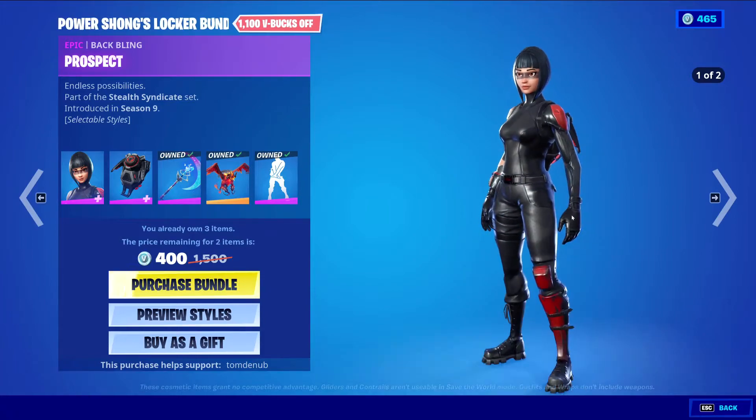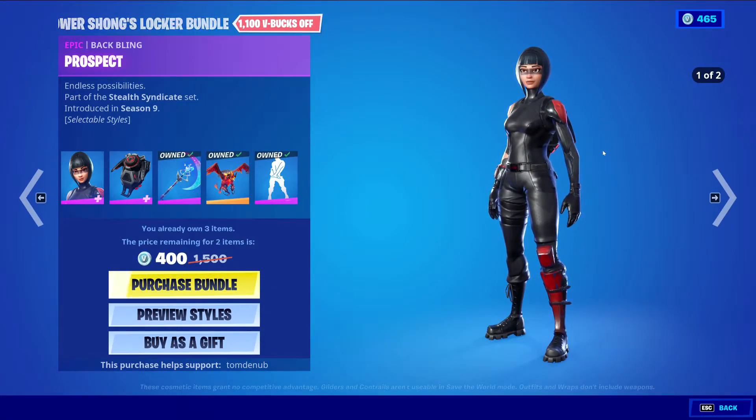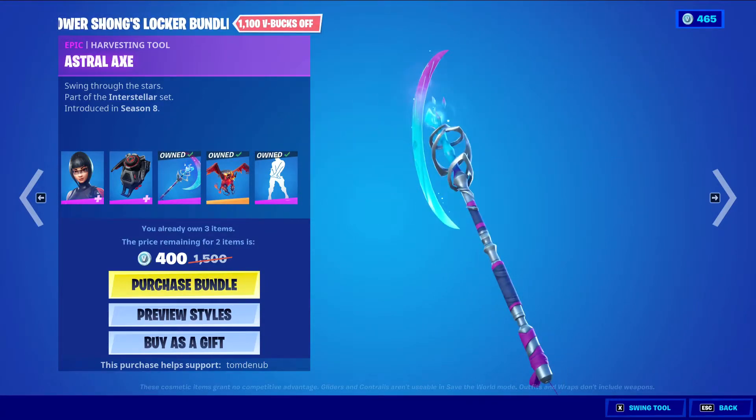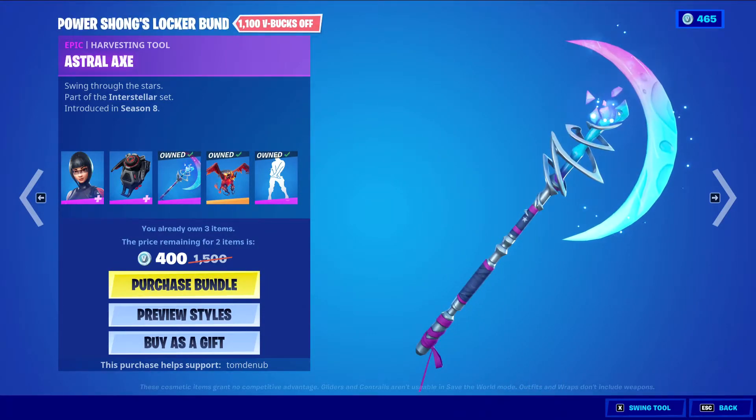Shadow Ops at 400 V-Bucks is pretty much equivalent to like two uncommon emotes, which is super cheap. I'm probably going to be picking this up — it's a nice skin, probably won't use it, but still cool to have for only 400 V-Bucks. We also have the Astral Axe, an epic harvesting tool at 1200 V-Bucks — a lovely harvesting tool, love this one, very nice.